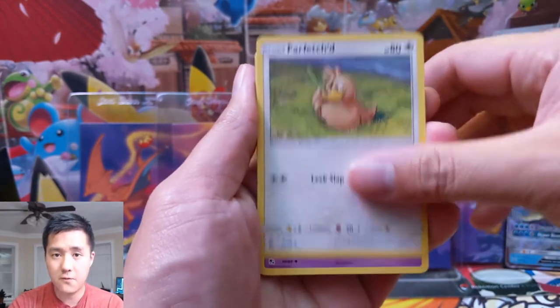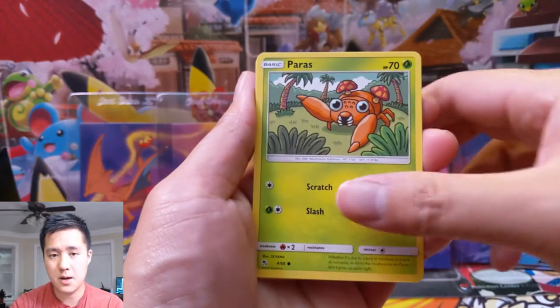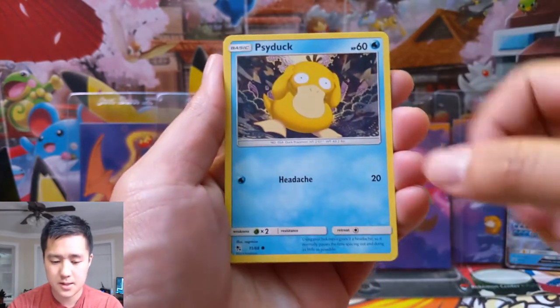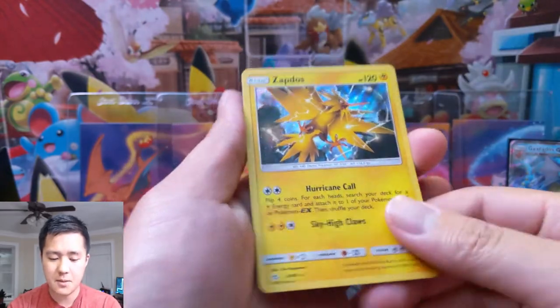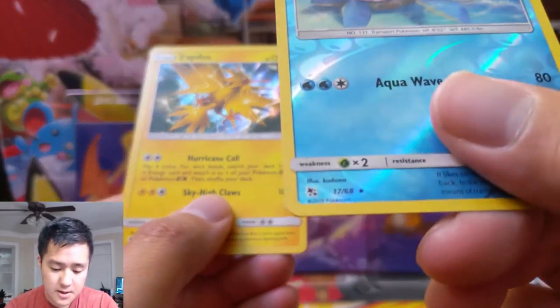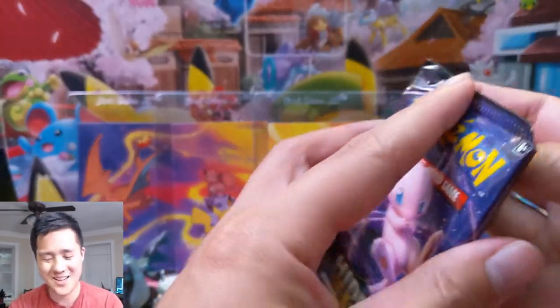Pack one: we have a Graveler, Farfetch'd, Jynx, Ekans, Paras, Charmander, Slowpoke, Psyduck, a Zapdos, and followed by a Lapras — I believe that is a rare. Not terrible, not good, but not terrible.